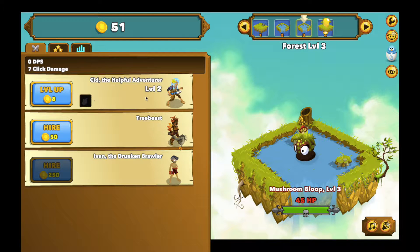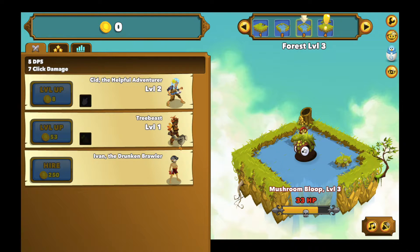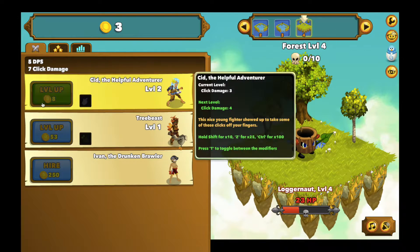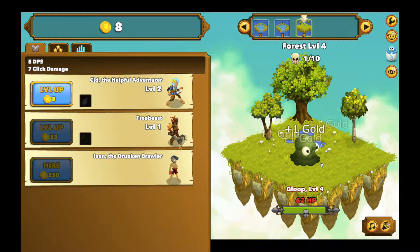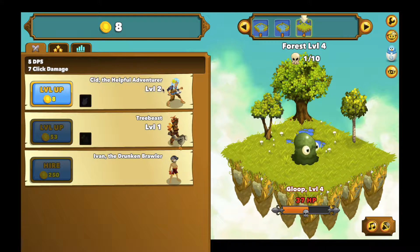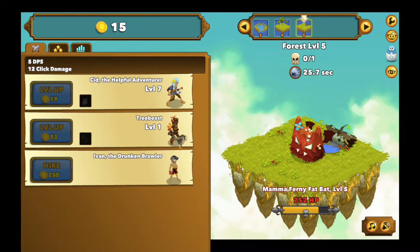Now let's get Tree Beast. Tree Beast is not a clicker — Tree Beast does it for you automatically, so their health goes down on its own once you've got him. Now I'm getting more coins and everything's looking good. As I level everybody up this keeps improving. I'm going to try and get Sid up to level 10 and show you something pretty fancy.